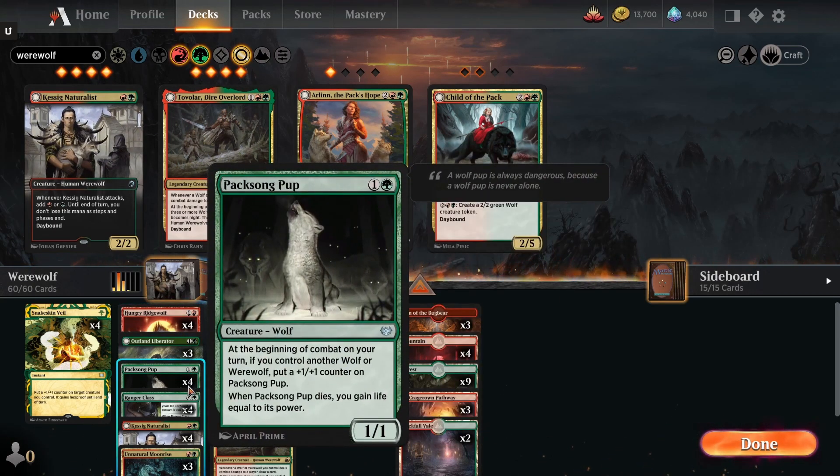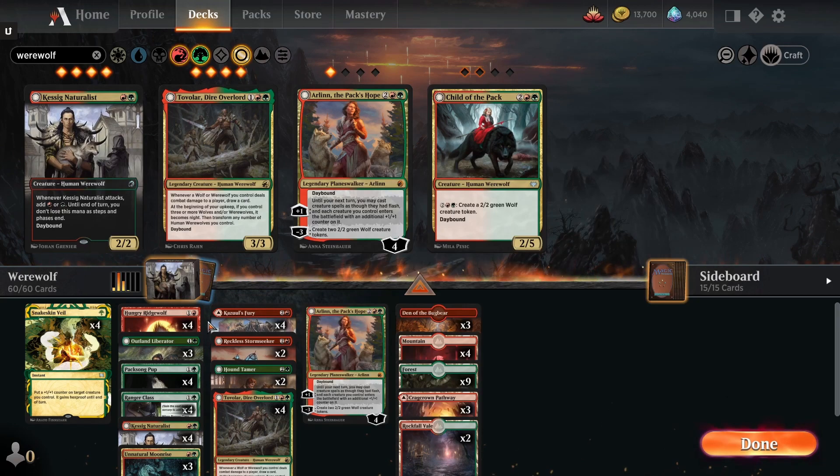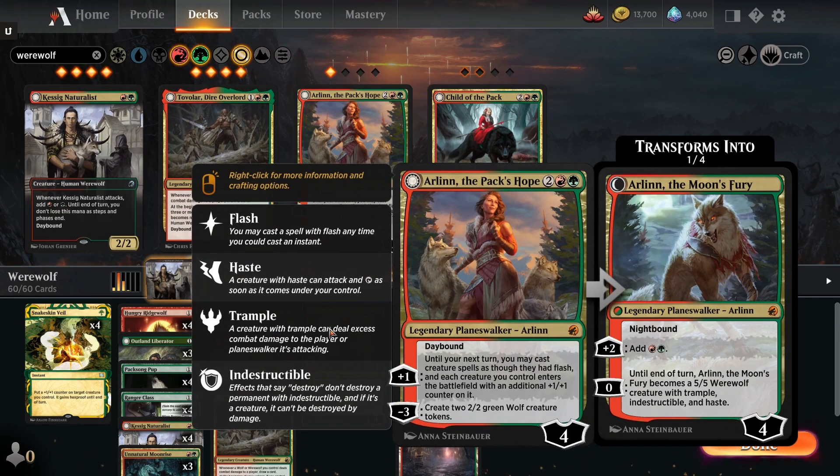We're using a lot of two and three cost werewolves, with the top end of the deck being Arlinn, the Pack's Hope. Arlinn is a planeswalker with a +1 that lets you cast creature spells as though they have flash, and each creature you control enters the battlefield with an additional +1/+1 counter. She also has a -3 to create two wolf creature tokens. On her night side, she can +2 to give red and green mana, or use zero to become a 5/5 creature with trample, indestructible, and haste.